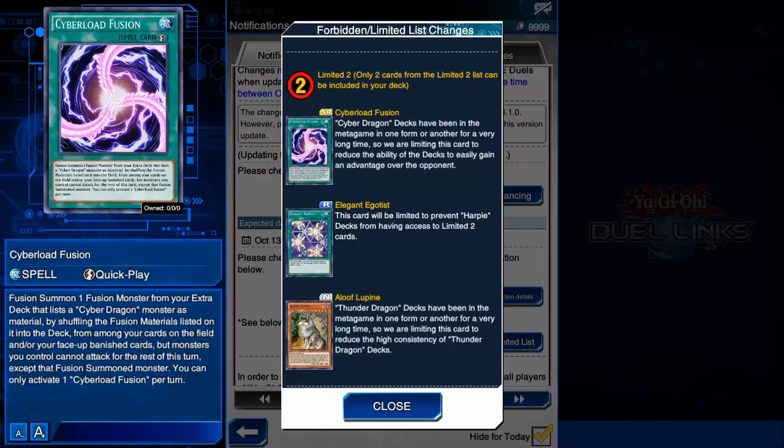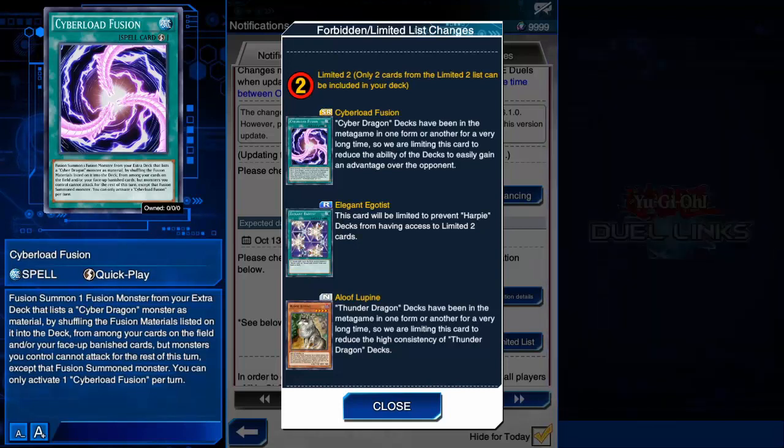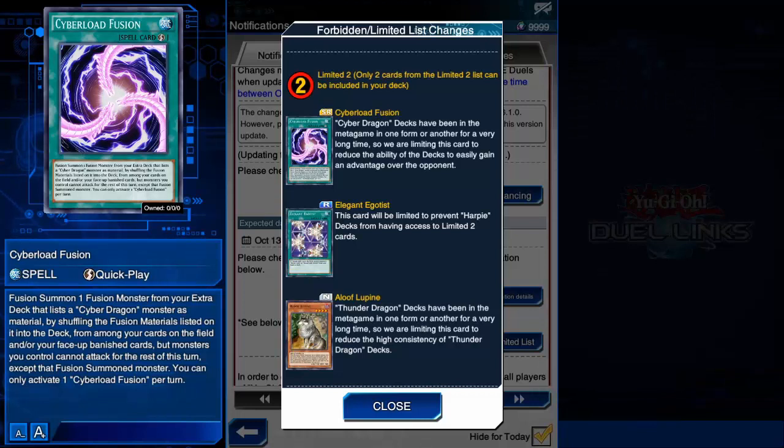And here we are with Cyberload Fusion. Cyberdragons were not meta on the ladder, but we all know how they were used again and again whenever a KC Cup came around. With all the limitations Konami has been making — like limiting Fusion support and Overflow to two, and trying to nerf Cyber Style over and over again — this is where we have come. This card is the main card you use to make your fusion summons. But Fusion Gate is still there, so the deck might be revived again, though not like before because the skill is pretty much dead now.